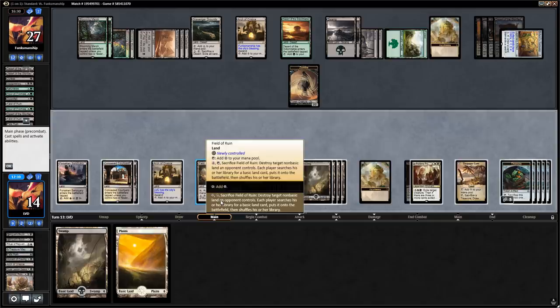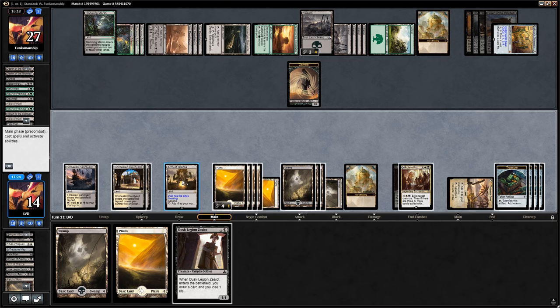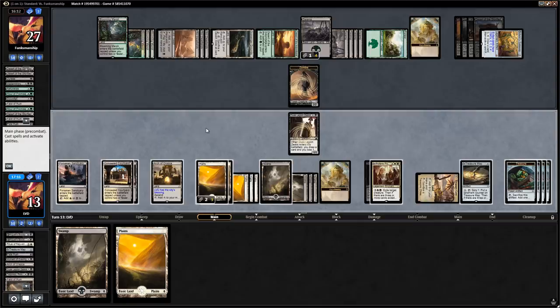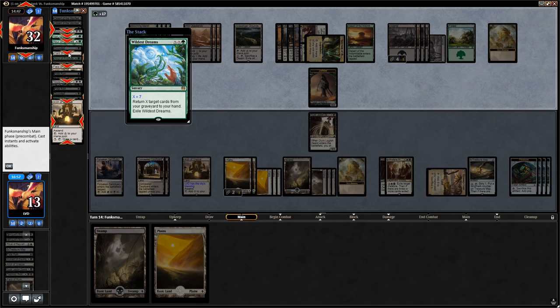We draw with our Arch, find Dusk Legion Zealot, and play it, then another Treasure Map. We say go. Azure's Gateway gets activated and the opponent now has Sanctum of the Sun — let's see what they do with all their mana. Wildest Dreams for X equals 7: the opponent gets back Acquisition, Field of Ruin, Field of Ruin, and a bunch of Hour of Promises. We think we're pretty dead here but play it out. Naturalize hits the Procession and another Hour of Promise comes down — that's number 4.